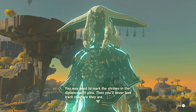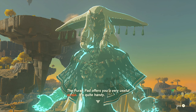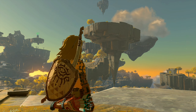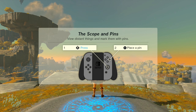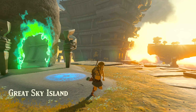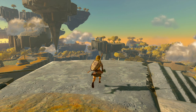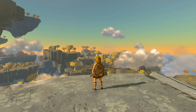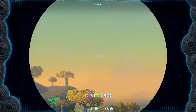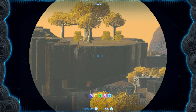'You may want to mark the shrines in the distance with pins — then you'll never lose track of where they are. The Purah Pad offers you a very useful scope, it's quite handy.' All right, so we got the scope with the Purah Pad — still just like the Sheikah Slate. So I guess that's why the arm is weak right now — it's contaminated with the Malice, and we just saw that light purge some of the evil from it. Let's scope in.